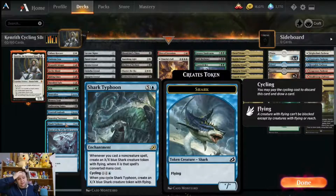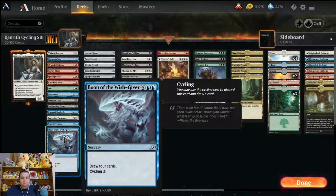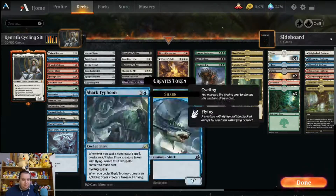Shark Typhoon is a really cool card. Whenever you cast a non-creature spell, create an X/X blue shark creature token with flying where X is that spell's converted mana cost. It is a six mana enchantment, so it's a little expensive, but it cycles for a blue, a colorless, and X — when you cycle Shark Typhoon, create an X/X blue creature token with flying. Boon of the Wish-Giver is a six mana sorcery to draw four cards for two blue and four colorless, but you can cycle it for one mana. Those are the spell cyclers in the deck.